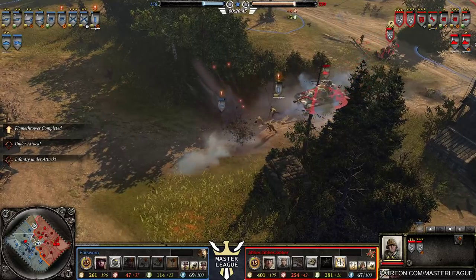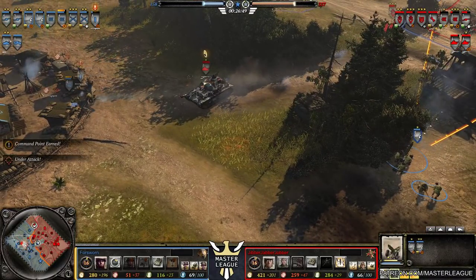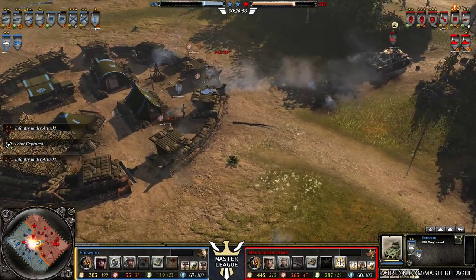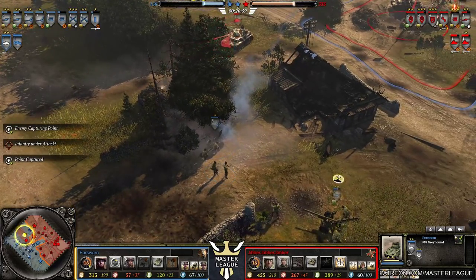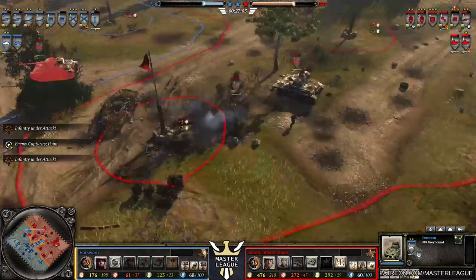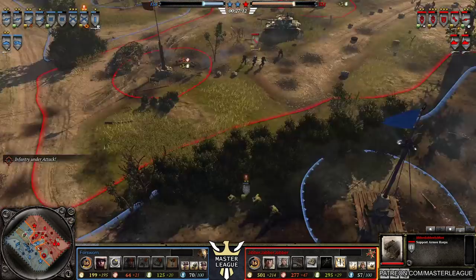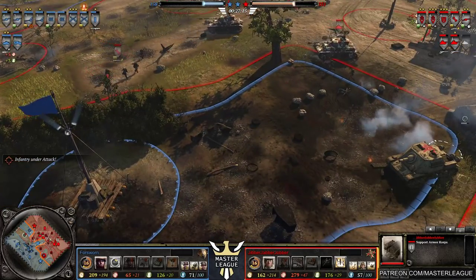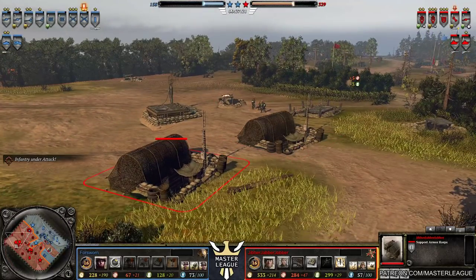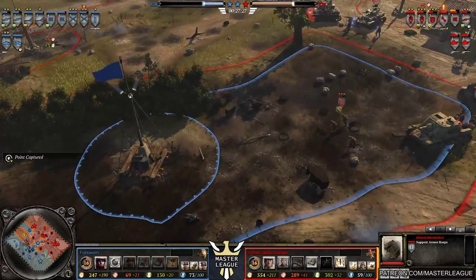Lieutenant looking likely to die. Still going to finish the game off by the looks of things — also going into base, gets past the AT guns which cause reposition. Let's check out the base of Jibba Jabba Jabba. We do now have double support armour core — he's gone for two of them. He can now build support armour core tanks twice as fast. This reminds me of Command & Conquer Red Alert from 1997, where building two war factories meant you could get heavy tanks out twice as fast. This guy is next level — he has a superior tactical mind.